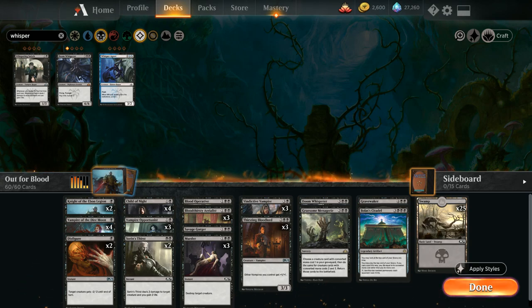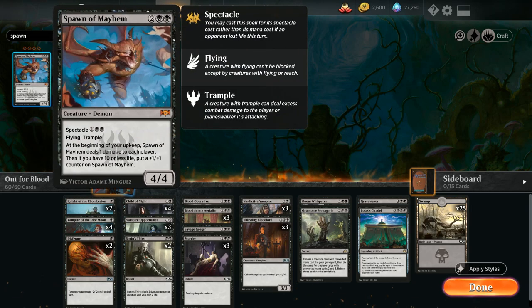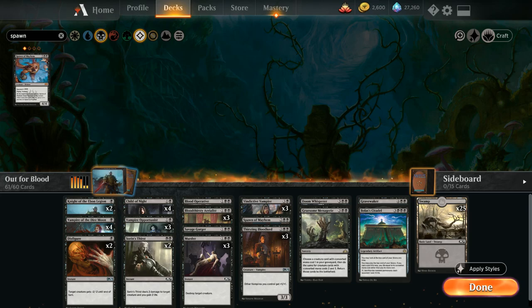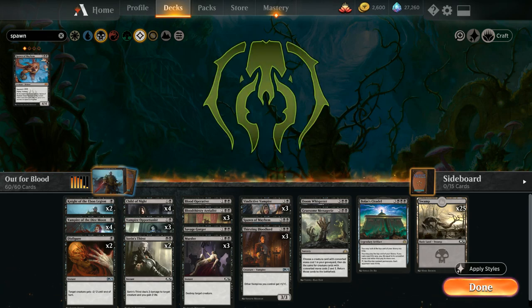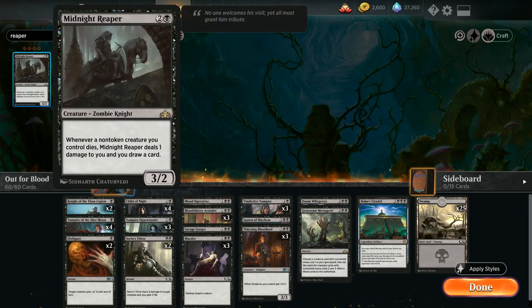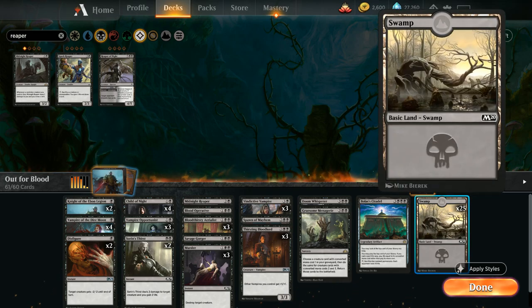From the black-red Rakdos guild we get Spawn of Mayhem — a four-mana 4/4 flying trampling demon that costs just three with spectacle if the opponent lost life. At the beginning of our upkeep it deals 1 damage to each player, and if we have 10 or less life we put a +1/+1 counter on it. Life loss doesn't matter much since we have so many ways to gain life. We cut the other Grave Waker for it. From black-green Golgari we get Midnight Reaper — a three-mana 3/2 zombie knight that draws a card and deals 1 damage to us whenever a non-token creature we control dies. Since we've cut some expensive cards, we can also safely go down to 24 lands and cut a swamp.